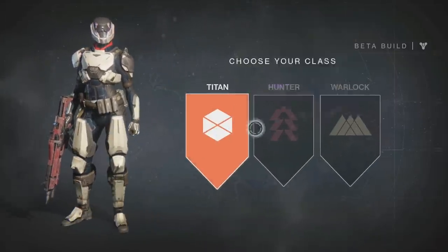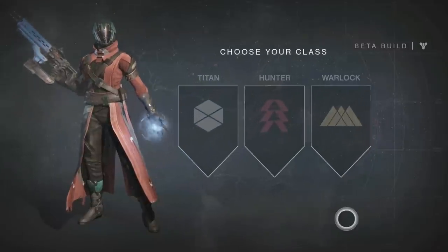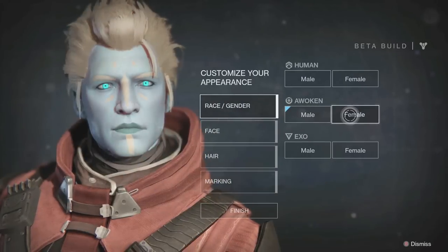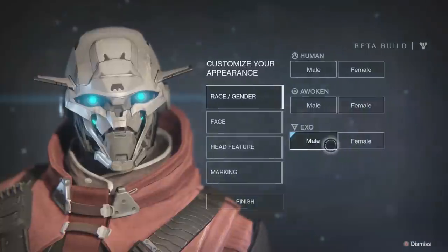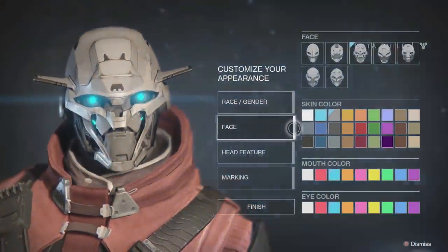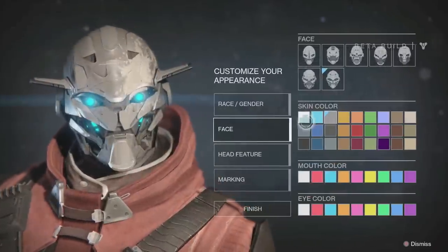Destiny has really cool character customisation. You get the three classes, the three races, and from there there's a big wide breadth of options when it comes to hairstyles, makeup, and various attachments you can attach to your face, which is really cool. It's just enough to differentiate you against the masses out in Bungie's huge open world game — particularly when you're on the tower.